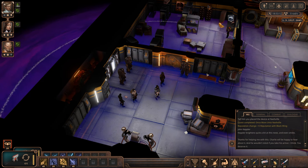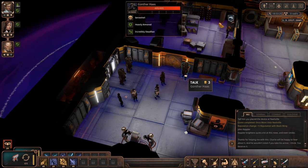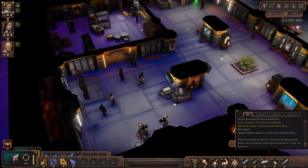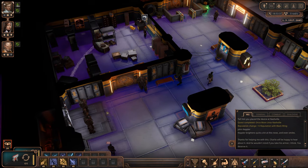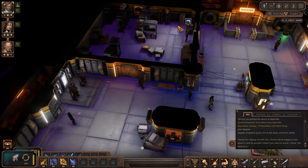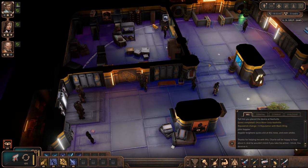Hey guys and welcome back to Let's Play Encased. We are in the phase of the final preparations for the last mission, the final confrontation with Maelstrom. Just did a side quest that gave us access to this server shell, but I think we managed without a server shell so far. Just leave it here. So if you want one you need to do the side quest for John Kepler, probably in an earlier stage of the game.